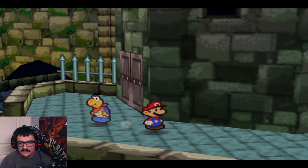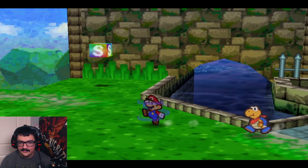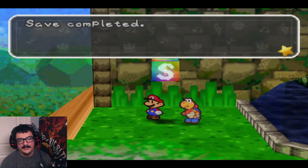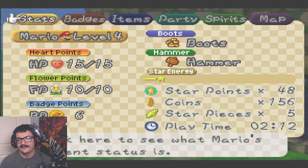Calm down, Mario. There's another secret in Kooper's Fortress that I actually didn't get, that I will go back and get at the start of next episode. So that'll be all for today's episode of Let's Play Paper Mario. Thank you so much for watching. This has been your host on this channel — bye bye for now.